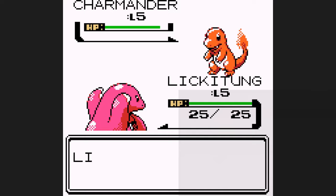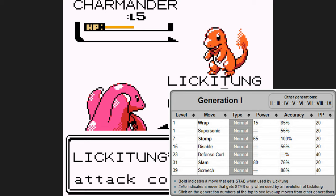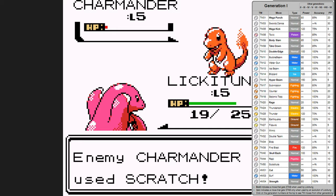As far as level-up moves, it doesn't really get anything good. I mean, Defense Curl is useful for the Badge Boost glitch. But where things really start to turn around for Lickitung is in its TMs, and we have quite the variety. It is a normal Pokemon, after all.